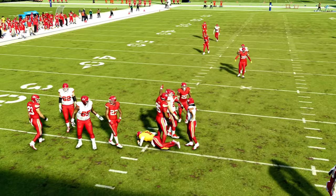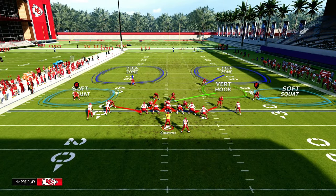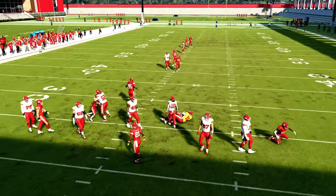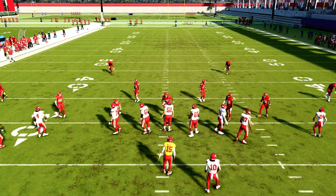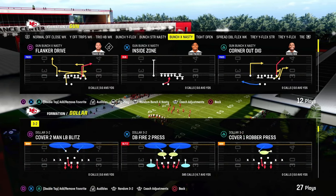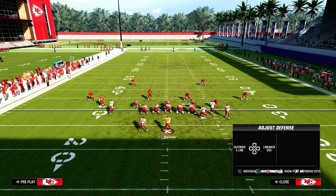If they block a running back and a tight end — so they max protect — technically if they're on the same side, that's not ideal pass protection. You'll see they don't pick it up when they're on the same side. This is why it's important to have your running back and tight end on opposite sides when running an offense normally, because it makes it easier to pick up blitzes.